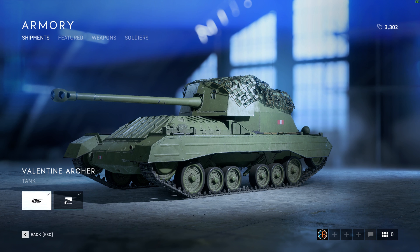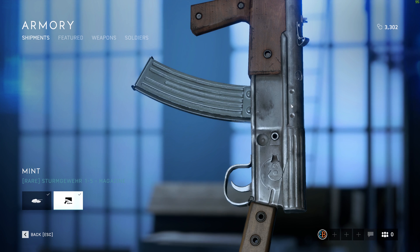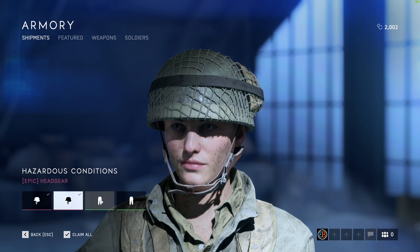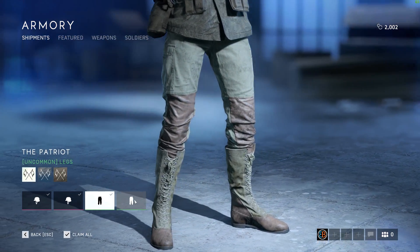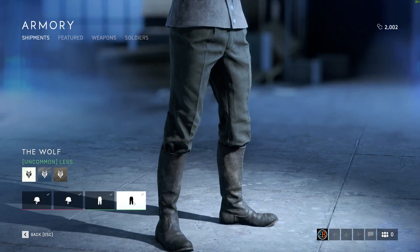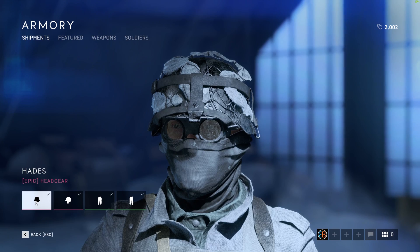I'm showing you here the Valentine Archer tank we unlocked. Also have the Mint Rare Super Gawir magazine unlocked. Like the Epic Head Gear, Hazardous. The Patriot Common Lags, Wolf Uncommon Lags.